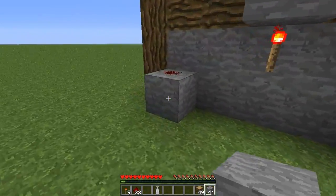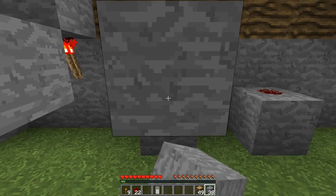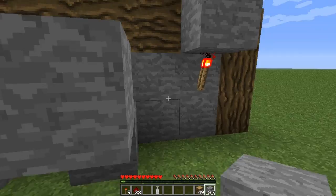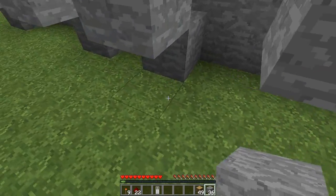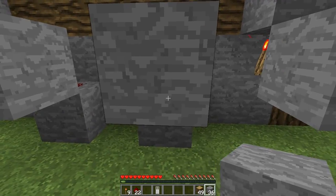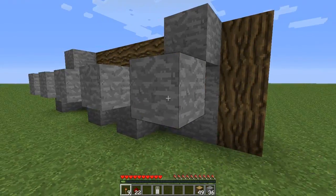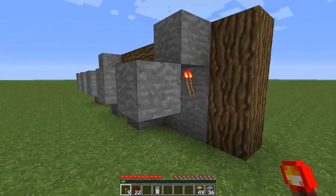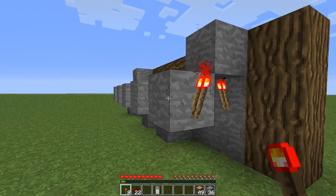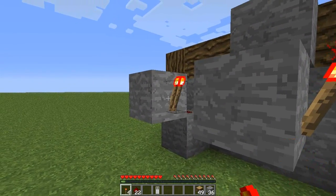Now the next thing we have to do is place a block in front of the redstone and the redstone torches — just hit the right bit of the hitbox and it should place right behind it. But if you can't, just place a block on the ground, place a block on top of it, and destroy it. Now we're going to place redstone torches facing in the direction of the enchantment table on this side — so place one there, there, there, there, and the last one there.